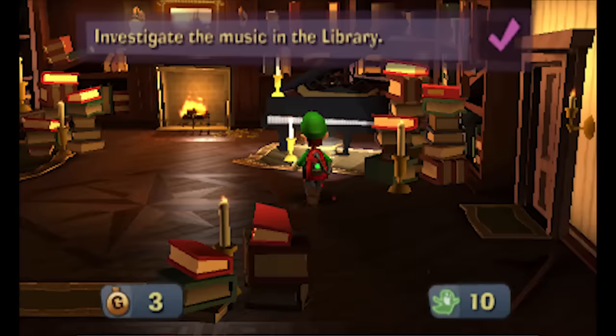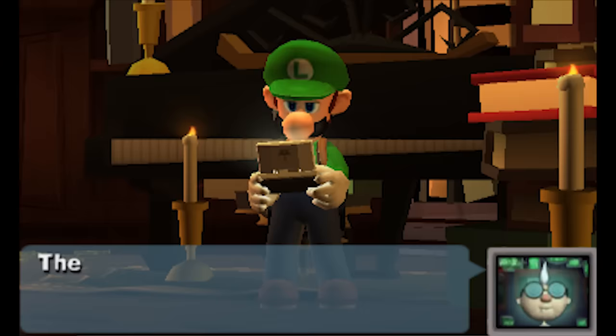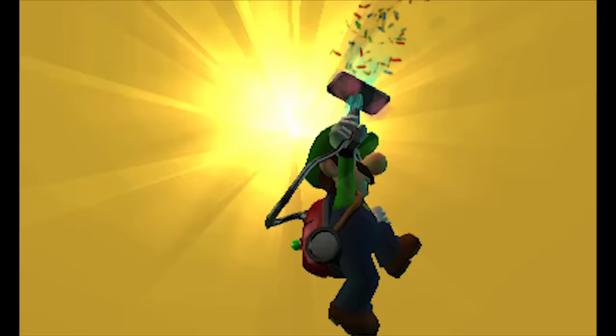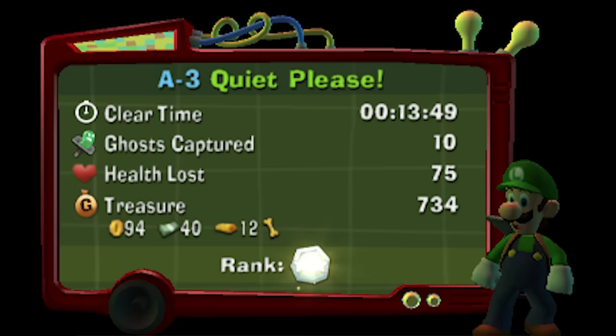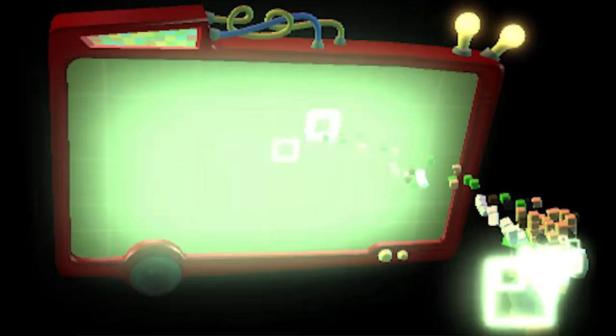Investigate the music in the library — well, what do you want me to check out, the piano? Professor E. Gadd is calling me. You okay Luigi? You had me worried! Those big brain ghosts sure put up a fight — the way they were throwing books at you reminded me of my college professors. Anywho, I'll bring you back now so I can study these magnificent specimens. Mission complete! Another two-star rank — not too shabby.